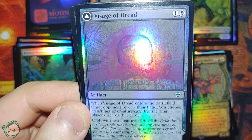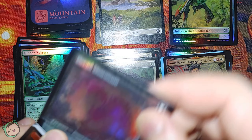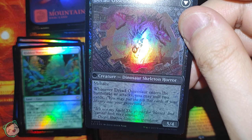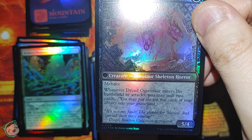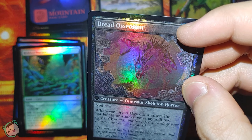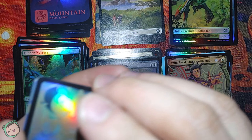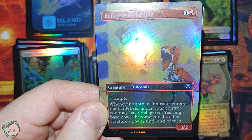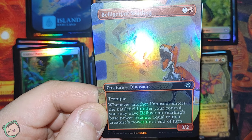Craft with two creatures costs five black, and it transforms into the Dread Osasaur - it has Menace. When this enters the battlefield or attacks, you may mill two cards. That is creepy. Then our beautiful land is an Island. Next up, Belligerent Yearling for one red. Trample. Whenever another Dinosaur enters the battlefield under your control, you may have this base power become equal to that creature's power until end of turn, and it has Trample too.